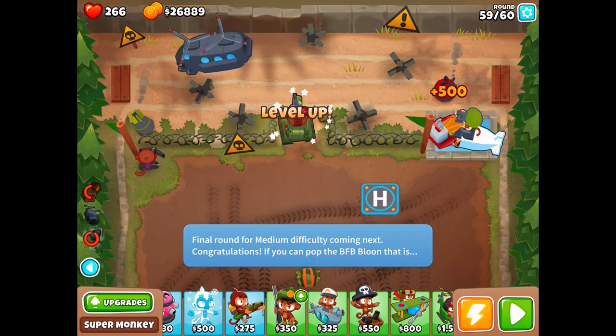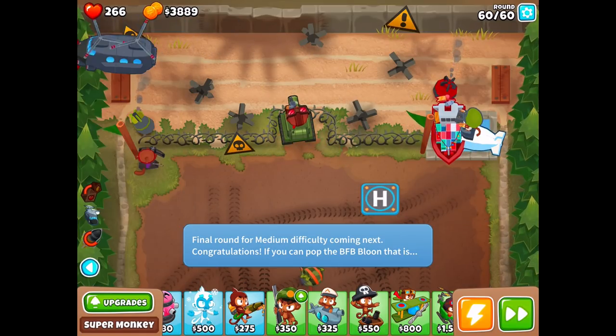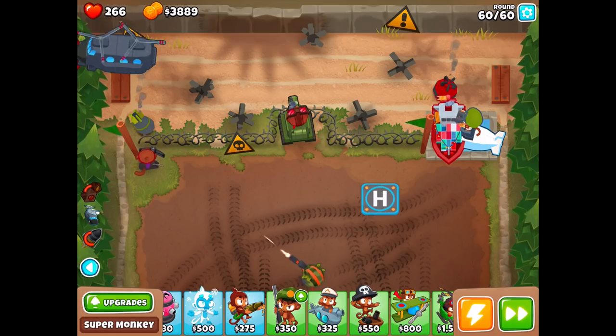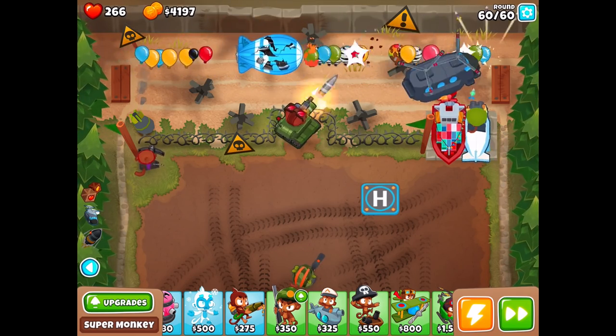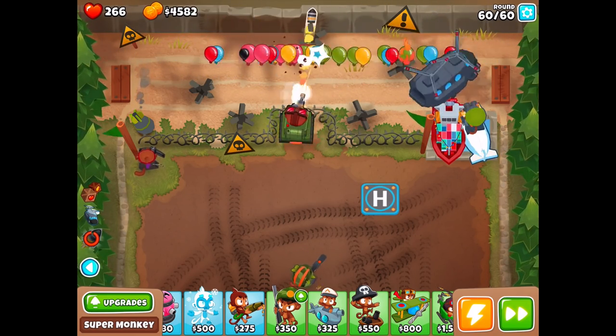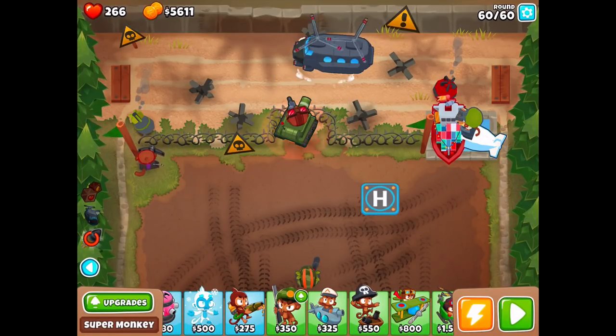I got enough money and it looks so cool. Him and the sniper are just keeping this round back. It was the red BFB — and there we go, victory. Awesome stuff. Like I said, we're gonna keep pushing to free play to figure some stuff out because he's level nine and will keep leveling up, getting more and more powerful.